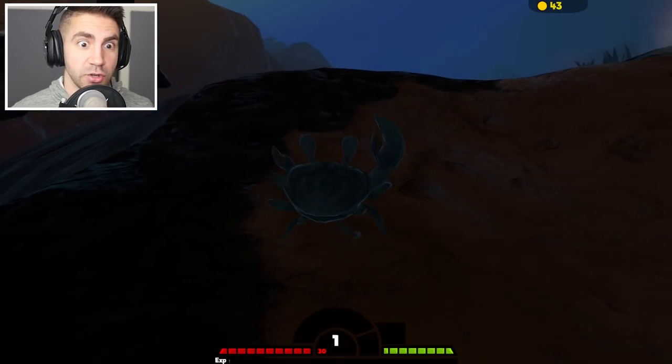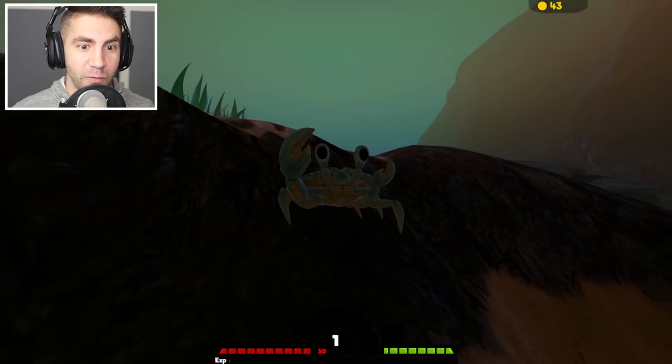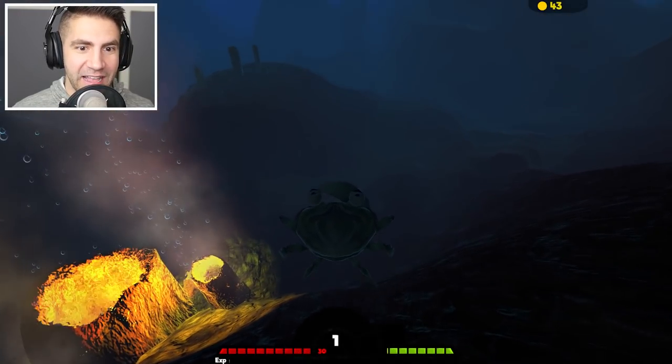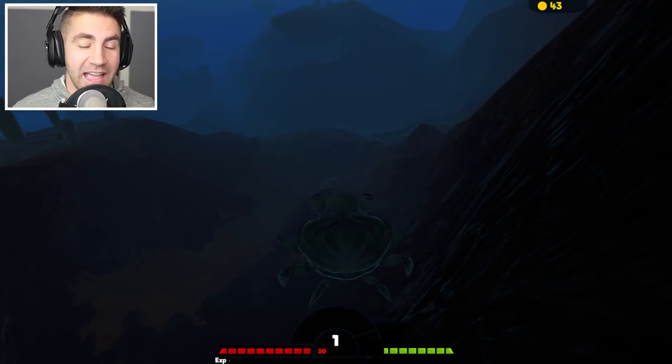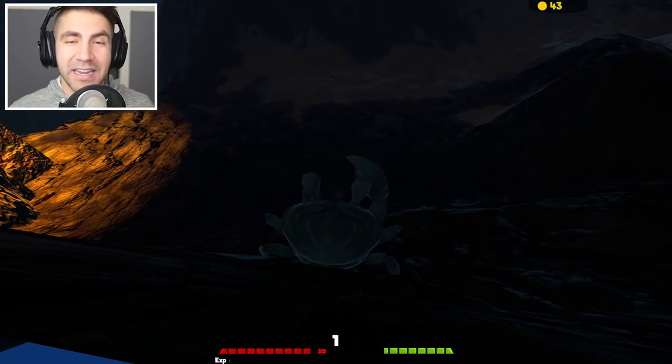We're in the depths, or the deep waters, or whatever you call it — this is kind of a dangerous area. We got whale sharks, let's get out of here. I love that walking animation, that is hilarious. Okay guys, let's get out of here. We're gonna do a little free fall, and I'm gonna warn ya — this is probably gonna be really, really tough.